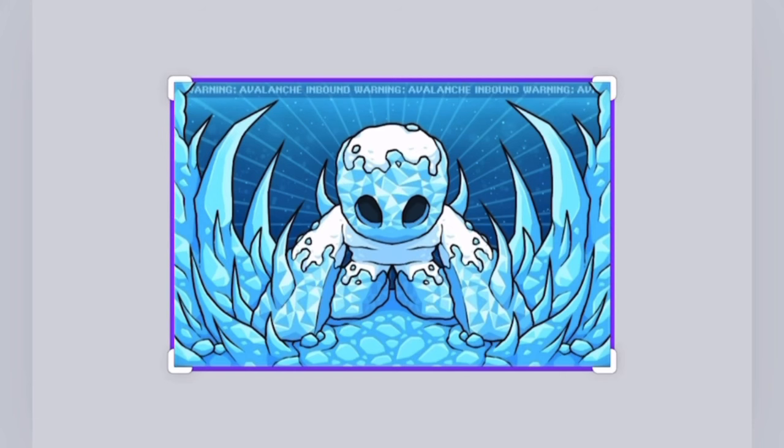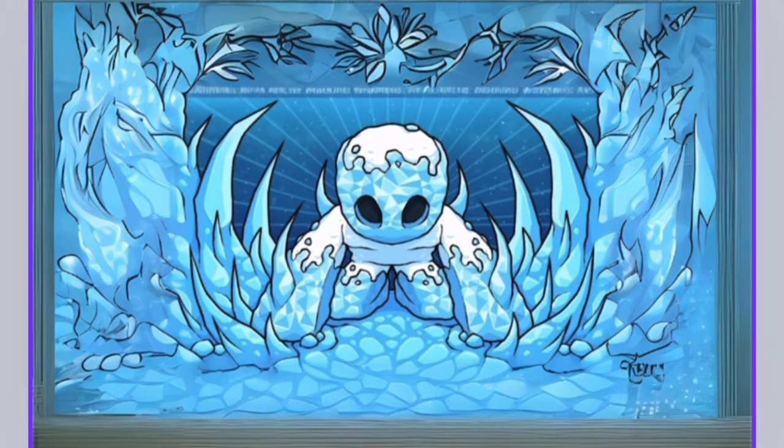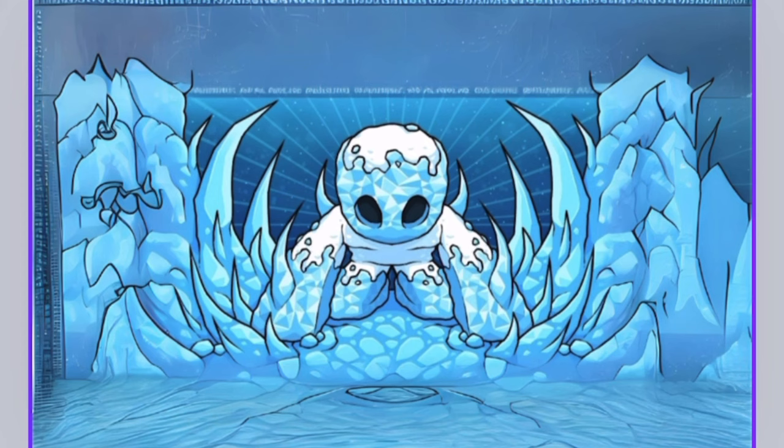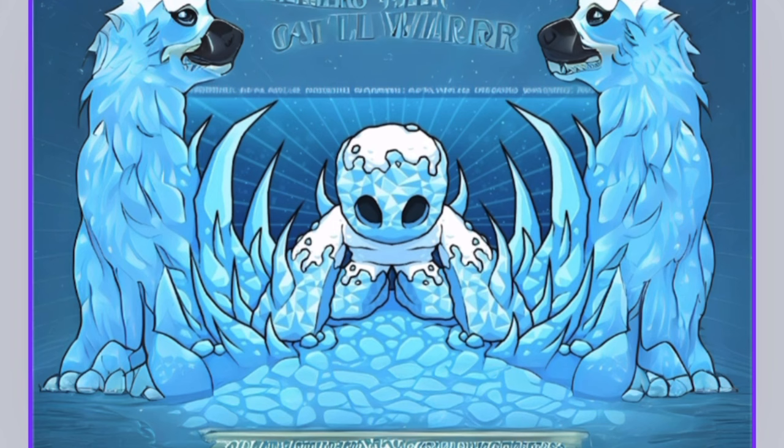Next we have the frostbite banner. Hopefully this one looks a bit better than the last one. I wonder if it's gonna add text at the top because it has "the avalanche inbound." That looks pretty cool — kind of a painting kind of design. This one looks pretty cool — it actually added heads to the ice spikes! That looks pretty cool. This one actually looks pretty sick. I really like the creativity with the heads on top of the ice. Yeah, this one's definitely my favorite — this one looks really cool.